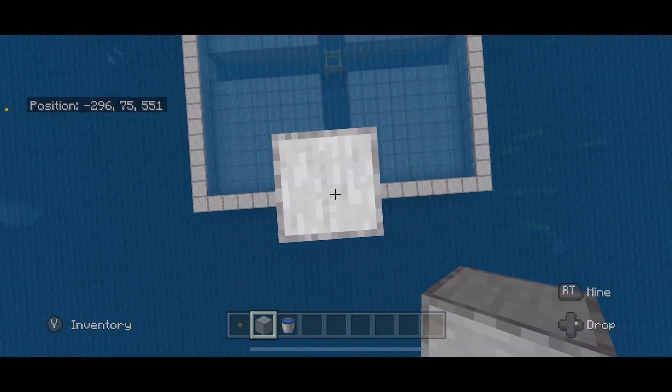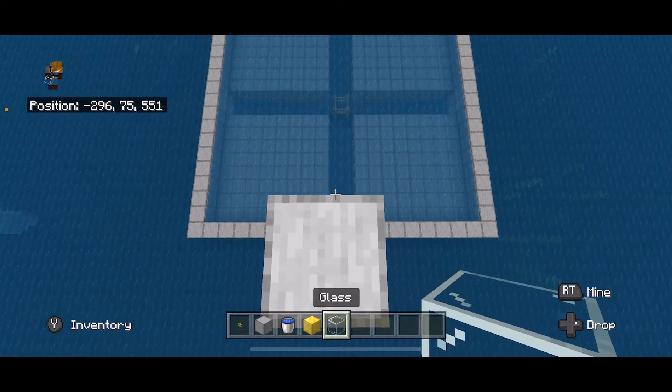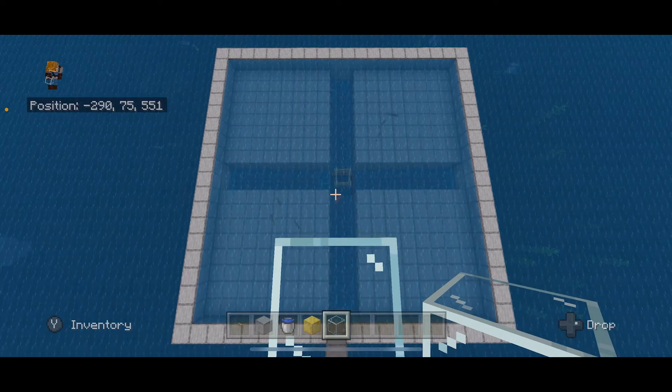Now our AFK spot - we are going to build up to y75. I'm using glass so I can get out to the middle and still see what's going on. You can already see that we have fish spawning.